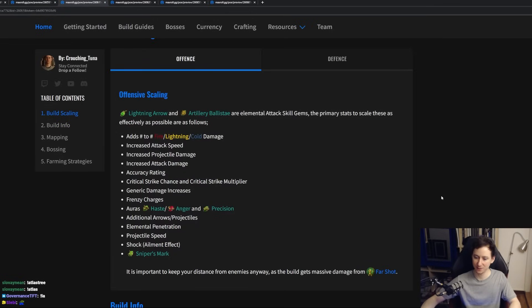Now let's talk about the offensive and defensive scalers. Since we are using elemental attack gems with both Lightning Arrow and Artillery Ballista, you want to get as much flat elemental damage as possible. We want to stack attack speed, projectile damage, attack damage, and we also always want to make sure that our accuracy rating is capped. Accuracy rating is a percent chance to hit enemies, so make sure that you're always checking your character sheet — that is very, very important.